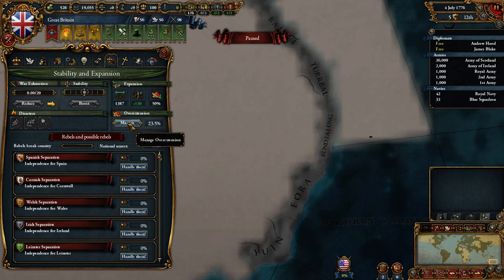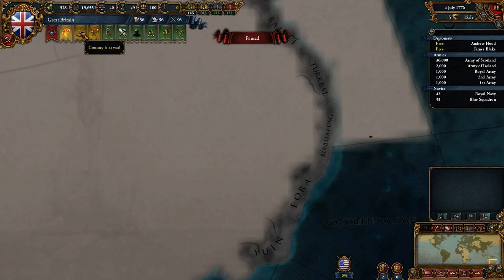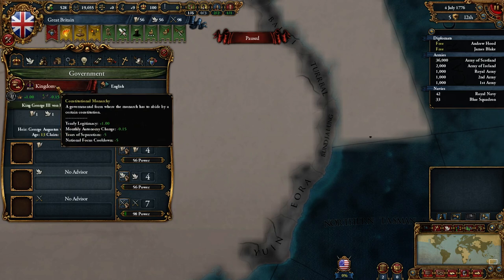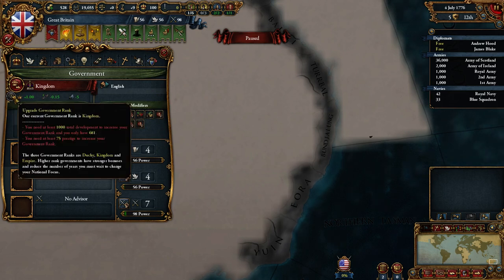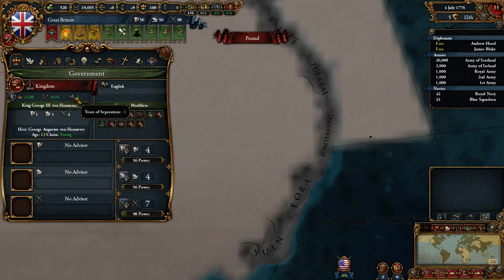We have overextension — really? Hmm. Little Egypt — oh, I see, this is all in North America. There's so many things going on. Let's set up our council. Our government has now implemented government ranks: Duchies, Kingdoms, and Empires. We're currently Kingdom rank and we can upgrade to an Empire, which gives some more bonuses — I think it just increases autonomy change and years of separatism.